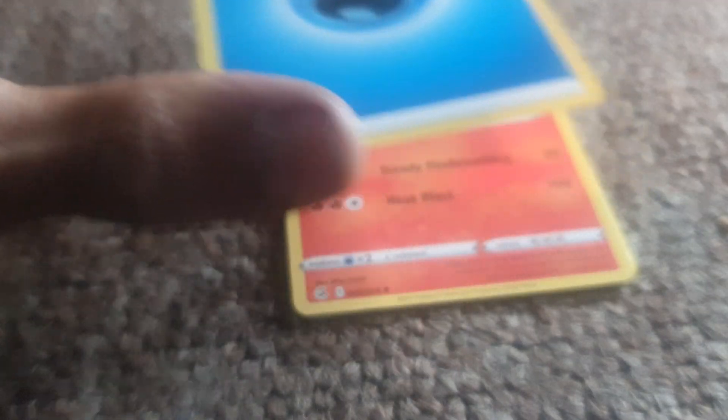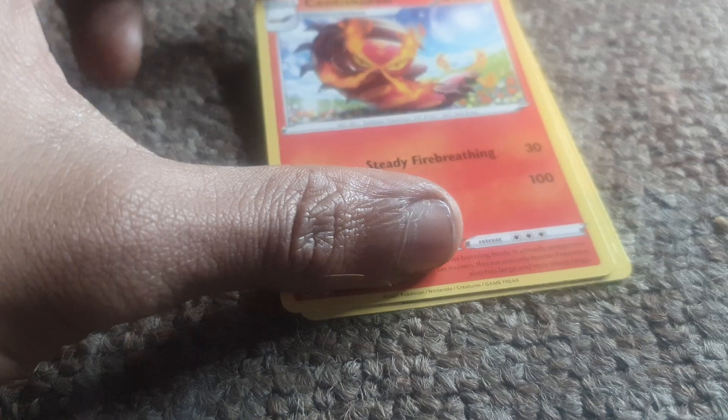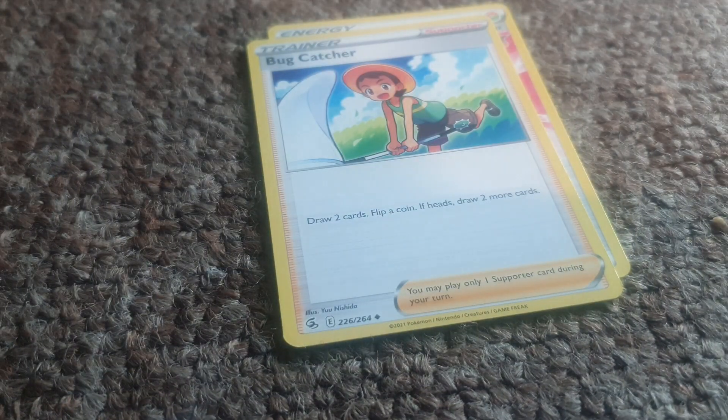A Water-type NAD to accompany that, followed up by Center-stop, being a Fire-type with moves of Steady Fire Breathing and Heat Blast, with 130 health points.